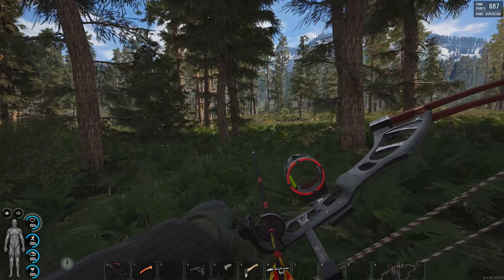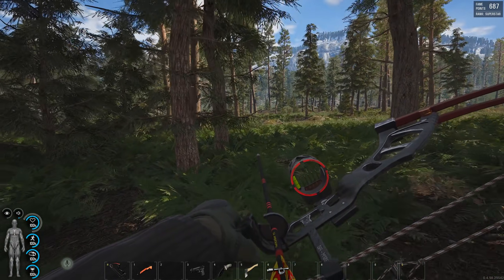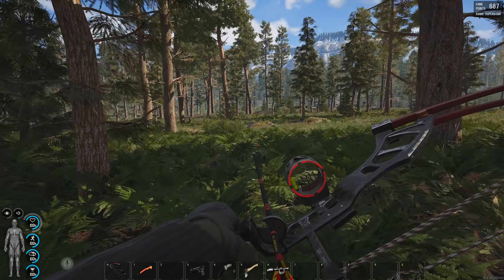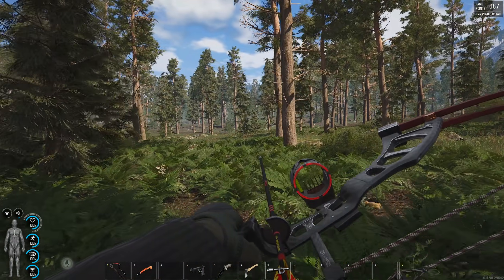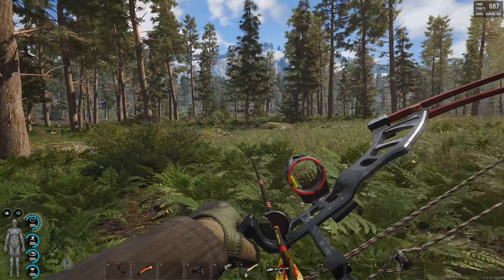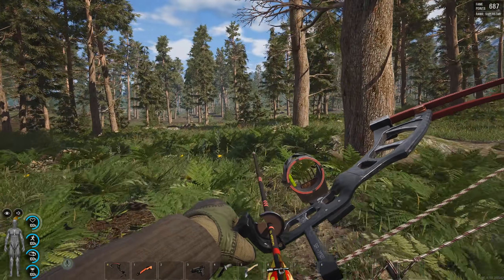First of all, I wanted to come out here, get a little bit of fresh air and try and get down on hunting with the bow. I've said this a few episodes back - I wanted to get used to this to a point where it becomes second nature. One, so I don't really have to worry about using the ammunition. And two, because it's just better. It's quiet, and it's easier to get the animals down without making a fuss and attracting all the zombies.